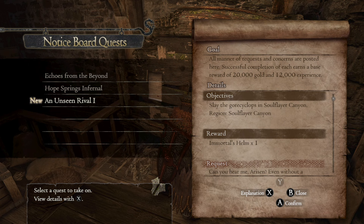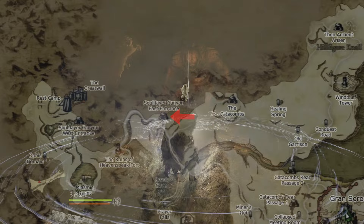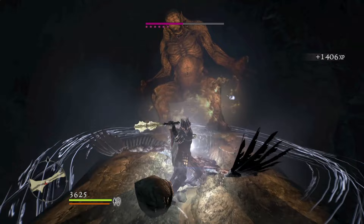The first one is the helm from the notice board in the Warrior's Respite — that is the first save room on BBI. To complete this quest, head over to the Soulflyer Canyon and defeat the Gorl Cyclops. Just don't let him grab you. Alternatively, purify BBI Armor Level 1 and pray to the random gods.